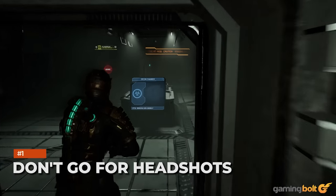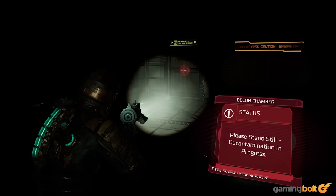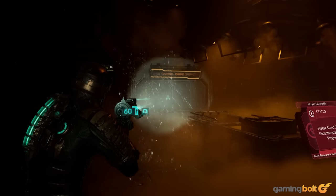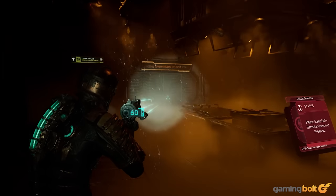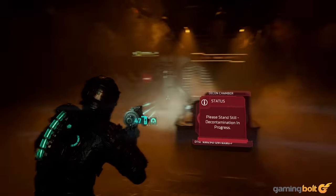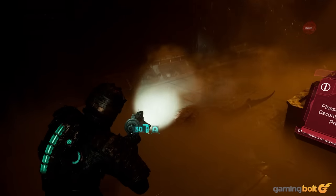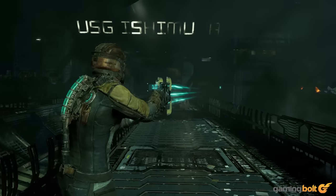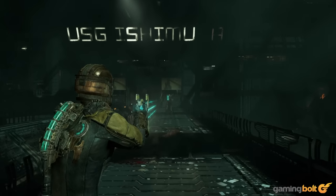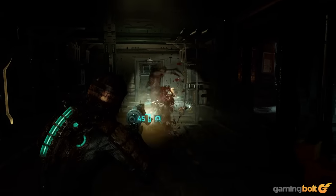Don't go for headshots. This is Dead Space 101. If you have any experience with the series at all, you'll know this by heart. Though every fiber of your being might be telling you to aim for the enemy's heads, here that's the least effective strategy. As the game tells you very early on, it's best to always go for their limbs instead. Dead Space makes dismemberment a crucial aspect of its combat, which means that cutting off your enemy's limbs is much, much more effective than going for headshots.